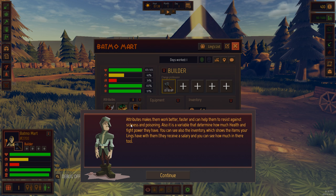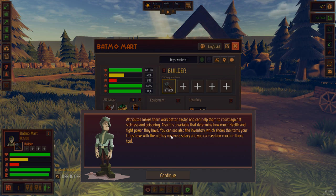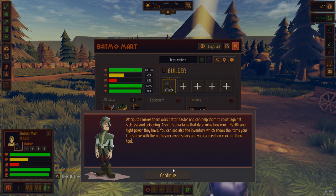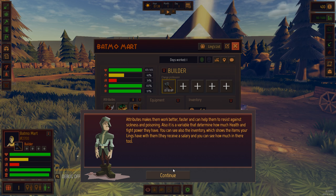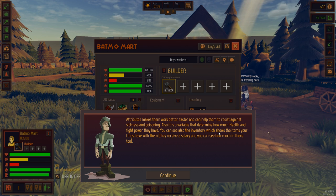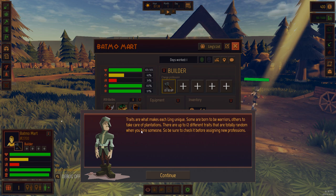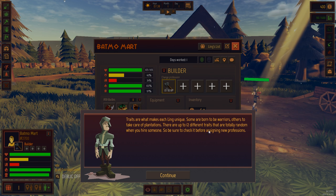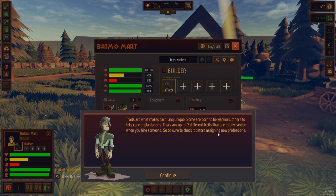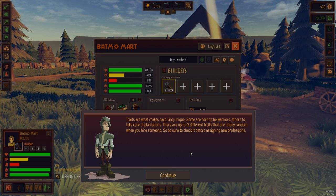Attributes make the work better, faster, and can help them to rest against sickness and food poisoning. It is also a variable that determines how much health and fight power you have. These guys aren't here to kill me - they're like in a trade with me. You can see your inventory, which shows you items you have on them. Traits are what makes each Ling unique. Some are born warriors, others take care of plantations. There are up to 12 different traits that are totally random when you hire someone. There's a lot that goes into this game.